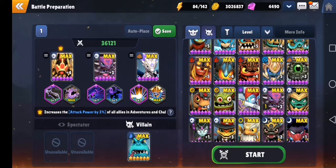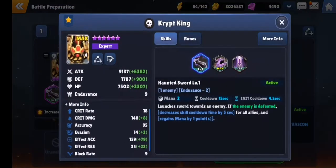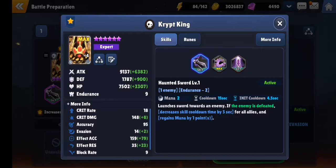Alright, this is my Nightshade team — well, one of them. The other is completely different and you'll see a snippet of that in another video. This is the other method. We have Krip King on 160 EA with as much attack as I can give him without making him too squishy. He's got 7.5k HP and 9k attack, which is fine.